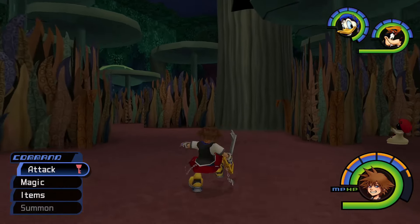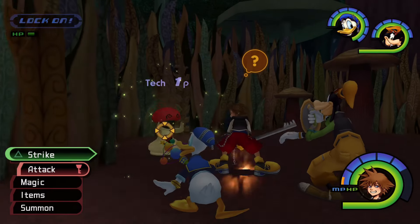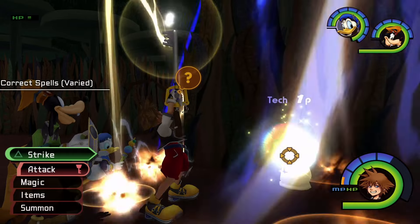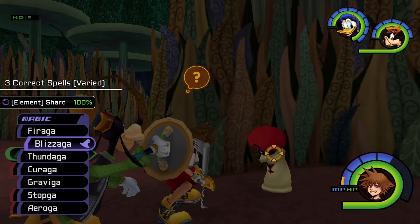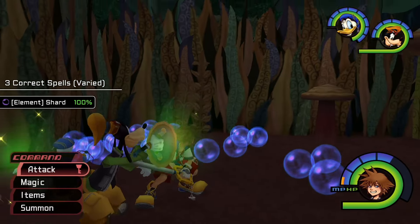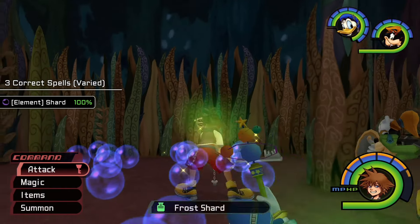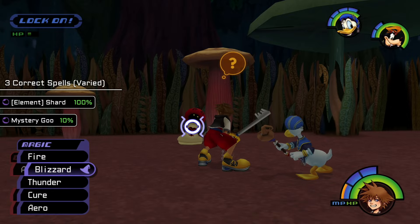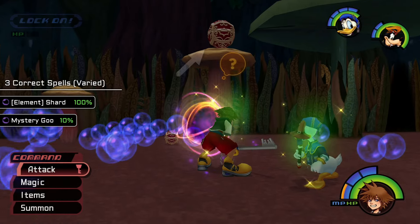When you cast the correct spell on a White Mushroom three times, it will drop lots of MP orbs and synthesis items depending on the spells you cast. If you cast different spells on a single White Mushroom, the last spell you cast will determine which item you receive. For example, casting Fire as the last spell will net you a Blaze Shard, while casting Blizzard as your last spell will net you a Frost Shard instead. There's also a 10% chance at acquiring a Mystery Goo, a rare synthesis item you can use to create high-tier accessories and the ultimate weapon later on.